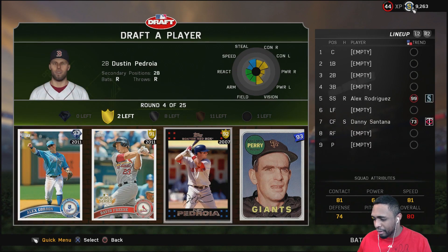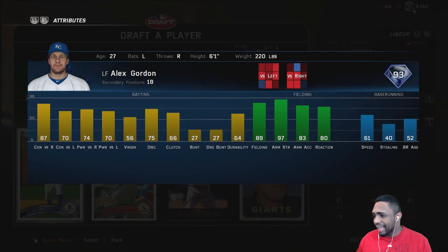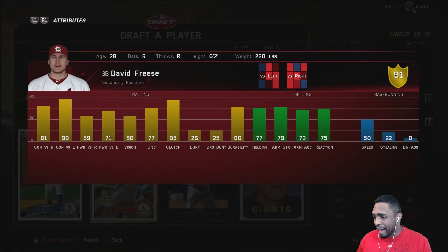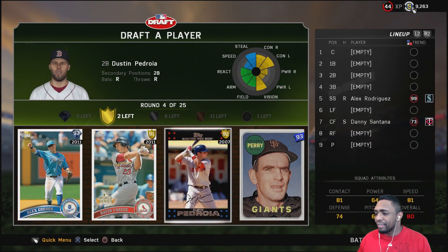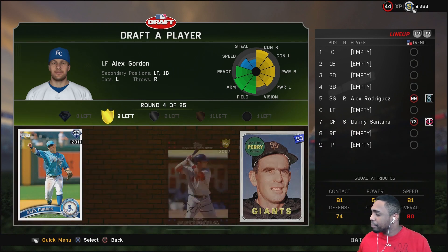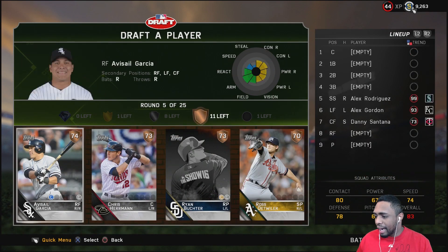We got a gold round — Alex Gordon, David Freeze, Dustin Pedroia, and Gaylord Perry. Not going with starting pitching here. Alex Gordon is left-handed with pretty good contact stats; David Freeze absolutely mashes but has 58 vision. There's a diamond in this round and it's a left-handed bat, so I'm going with Alex Gordon.